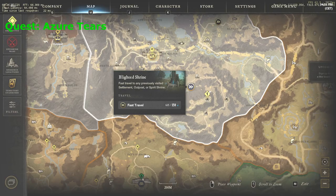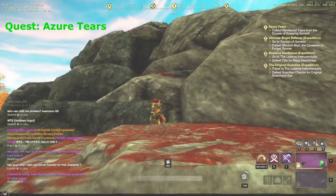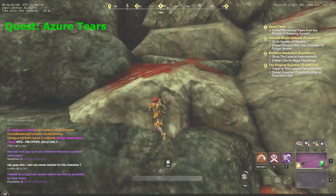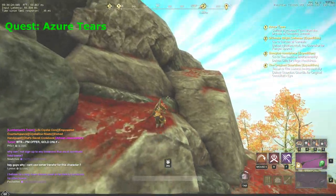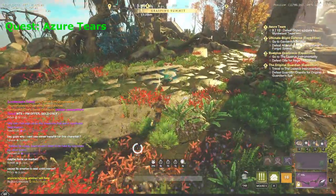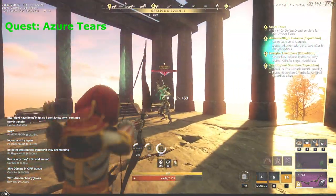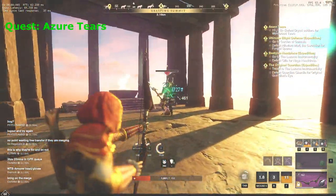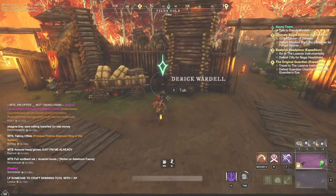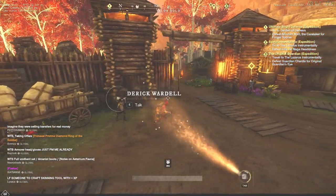Consider using Blighted Shrine to fast travel closer to the quest mark and save some time. Keep in mind that you don't need to run all the way around — you can climb rocks to the northeast of the quest mark. If you have any difficulties, try blocking and jumping at the same time. All you have to do is kill 12 triads and collect the weirdwood tiers that they drop. You can also kill a level 62 miniboss and loot 2 ancient chests behind him. Once you have collected 12 items, return back to Derek Wardle and finish the quest.